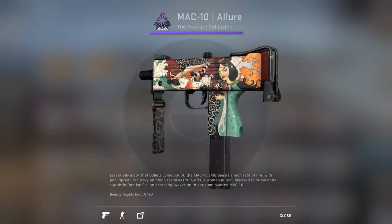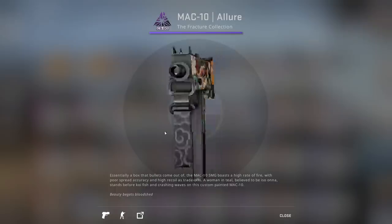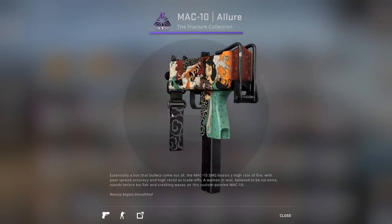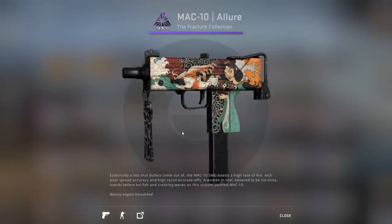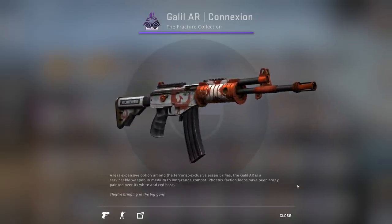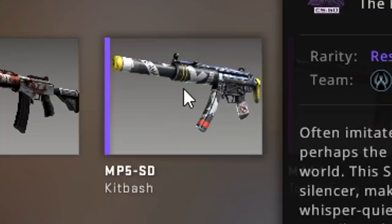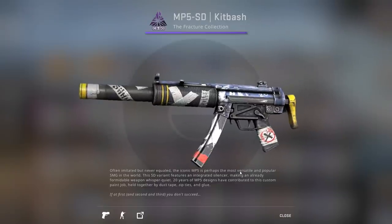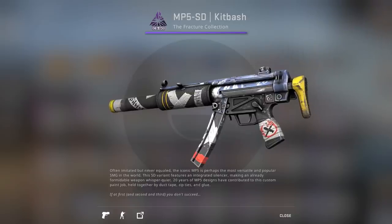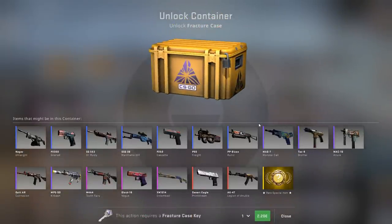Next up, Mac10 Allure — very nice, like a Japanese art style with a lady looking extra sexy. It looks like just grey with the black behind being the vanilla skin. Next up, Galil Connection — very decent, looks more stylized for a game. And the last purple, MP5 Kitbash — I like this one a lot as well, it looks very handmade with duct tape and graffiti. All the purples were really cool — much better than most newer cases.